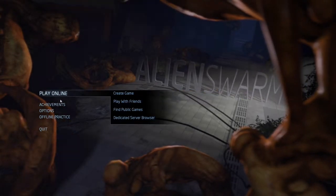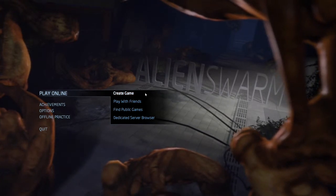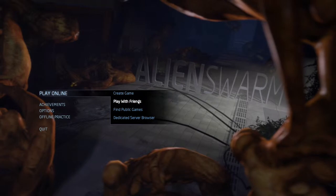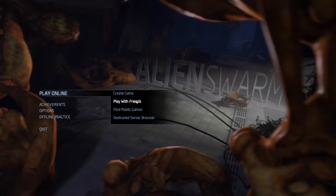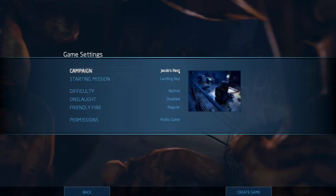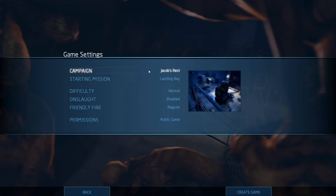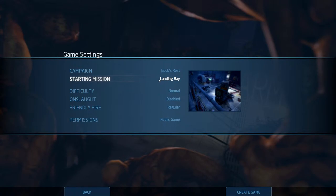Alien Swarm is, as you can see, a multiplayer online game. You can create a usual game by yourself, you can play with friends, or you can find public games. The game consists of one campaign — Jacob's Rest — only one available. Although there is a map pack, I'll post in the description of the video, where much more campaigns are available, which have been done by fans.